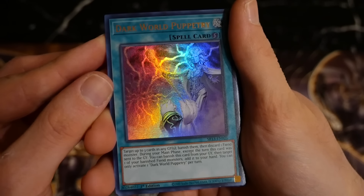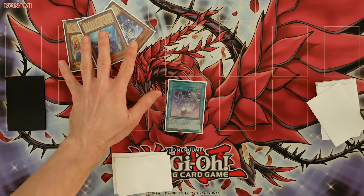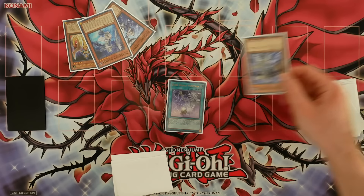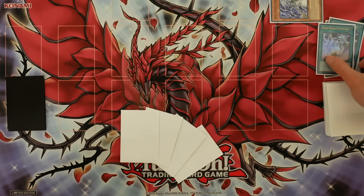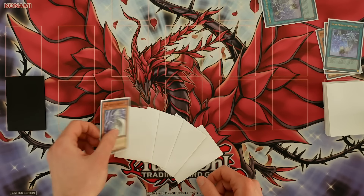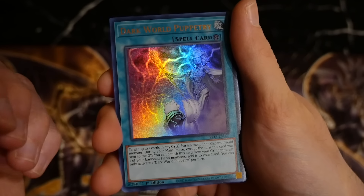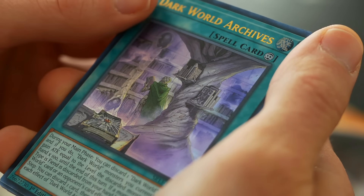Next we have Dark World Puppetry, which is great at disrupting the opponent as well as setting up follow-up plays. It can banish up to three cards in either graveyard, so you can banish Tier Limits from your opponent. In addition, you can banish your own fiends, then on the following turn banish it from your graveyard to add back a banished fiend - allowing you to recycle cards and give yourself follow-up.